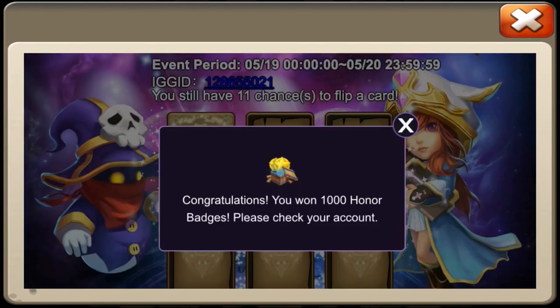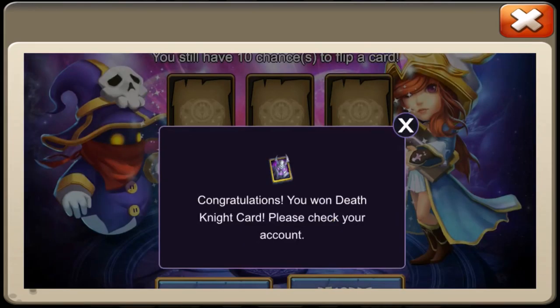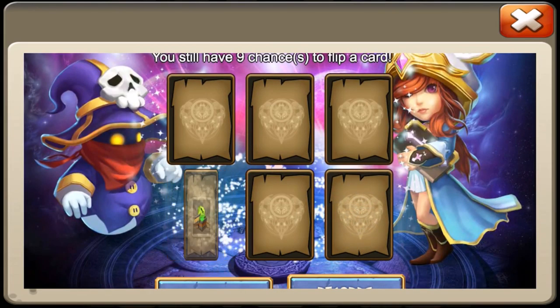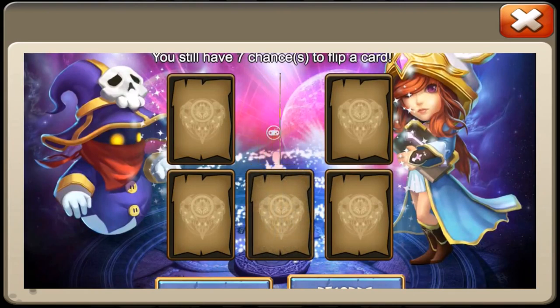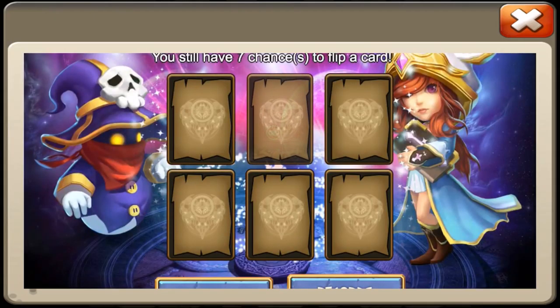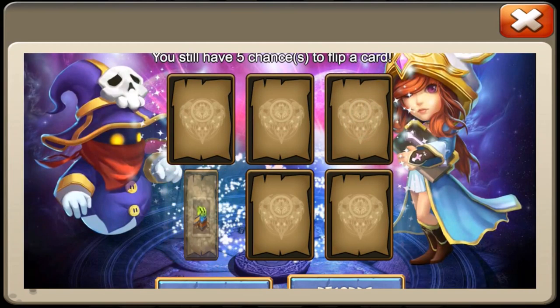We can get a Skull Knight and a Goolem right here from Lucky Flip and completely change it up. A Death Knight — dang, we need a Skull Knight! Why does it keep giving me Death Knight when I need Skull Knight? Come on, put the heroes up there. An Artica would be huge — that's what I want, I want to give him a comeback with an Artica.